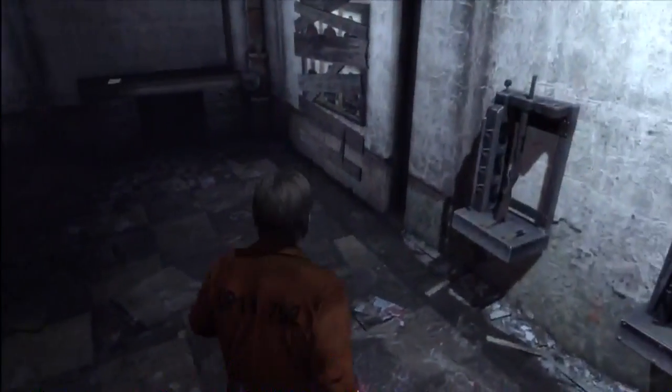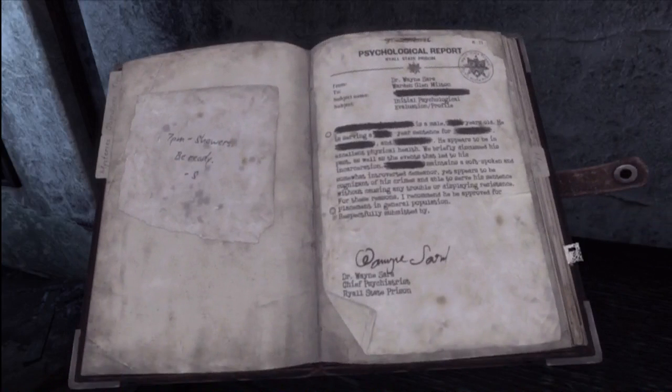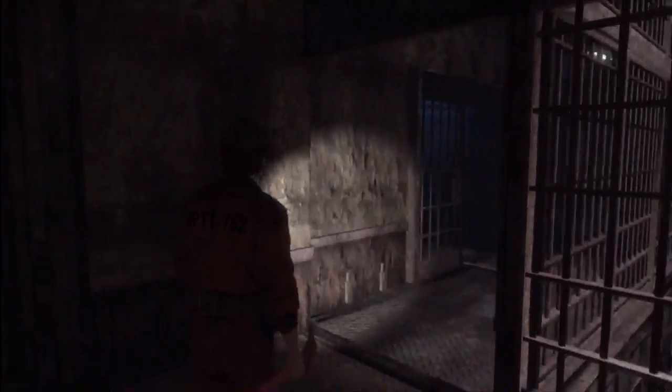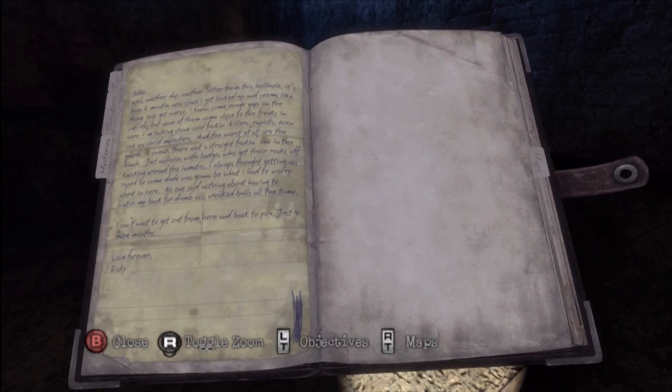And then after going across the balance beam, you're in this guard tower. Now down by the safe on a desk is our next mystery with a lot of redacted information, crossed out stuff. Now this is after we've exited the guard tower and we're back in this sort of cell block. If you come all the way around here, past the staircase to the back, the last cell you can go in has a handwritten letter, which is another mystery.